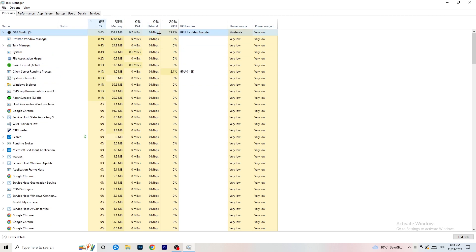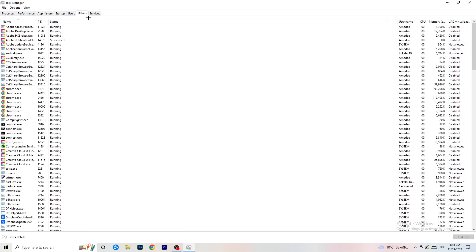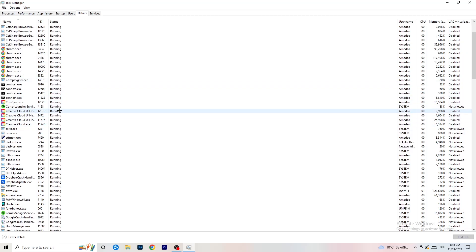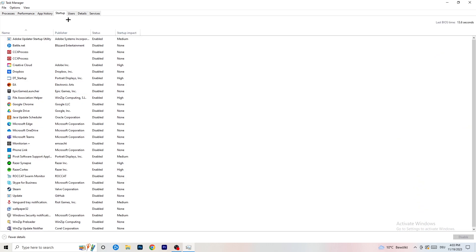Next, go to the Details tab on the top left. Find your game in the list — I'll demonstrate with another application. Right-click it, go to Set Priority, and select either High or Above Normal. You need to check which one works better with your PC, so try both and go with the one that performs best.